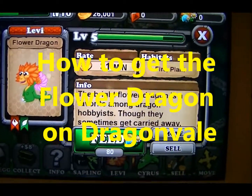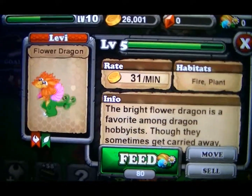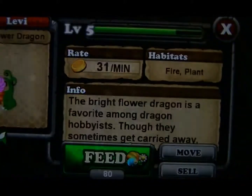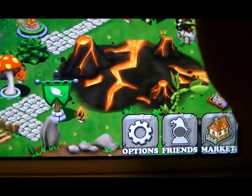Hello, this is Hobo Productions 1195 and here's another Dragon Veil video. This one's how to get the flower dragon. You get the flower dragon by the plant dragon and the other one — I forget what it's called.